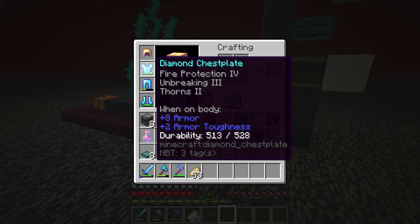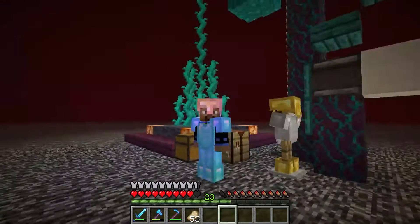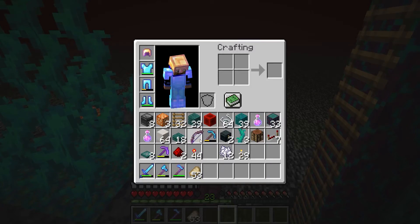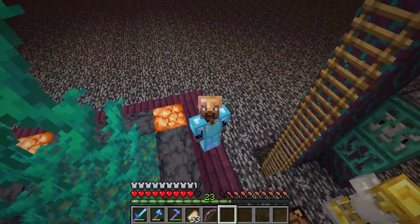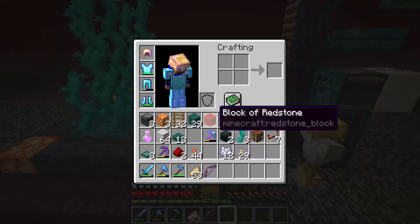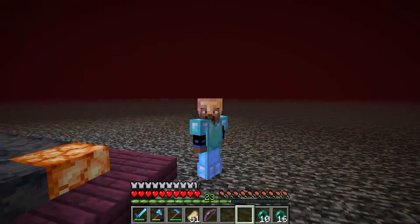And thorns - tomato, tomato. And we have this helmet which has Mending on it, because we got it from a bastion last episode, and I'm super, super happy with it. We also got our bow, the cat killer. If you know what that means, then you are a true fan of me, I would say. Just kidding. I think that was about all the enchanting we did, so let's move on.